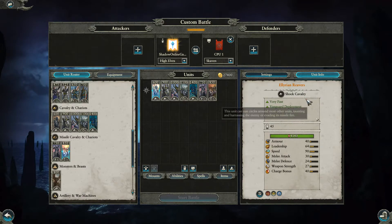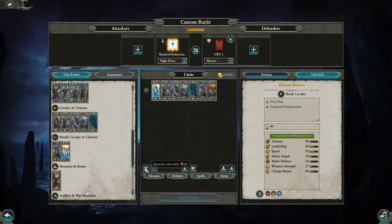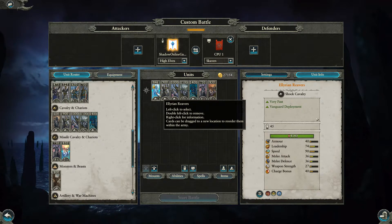The Lurian Reavers are your scouts — very fast with vanguard deployment — coming in at a nice cheap 600. Not much more to say; they're the get-behind-enemy-lines guys, cause problems, very fun.